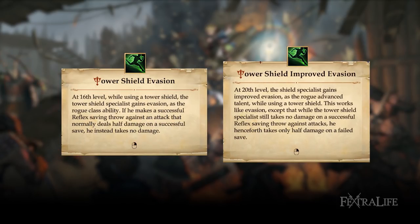Tower shield evasion and improved evasion: you get the evasion feat, meaning every attack that deals half damage on a successful saving throw will deal no damage instead. Improved evasion takes this further by halving the damage upon any failed reflex saving throw.